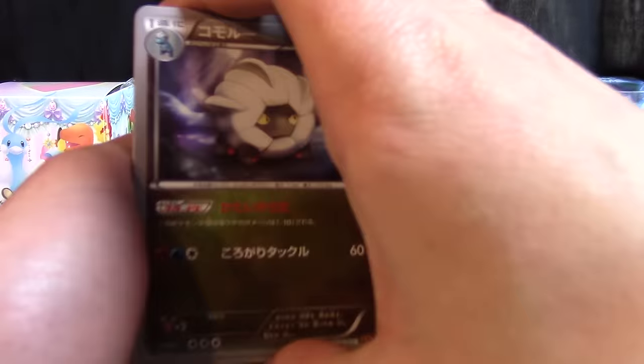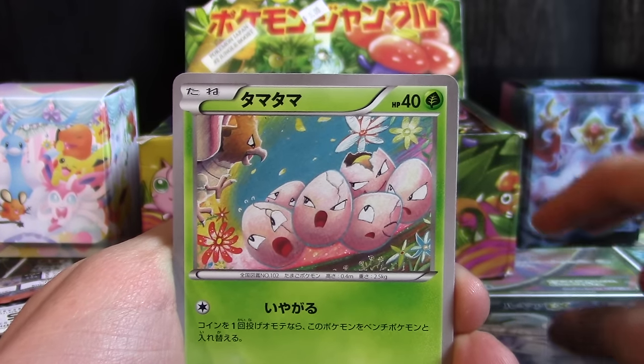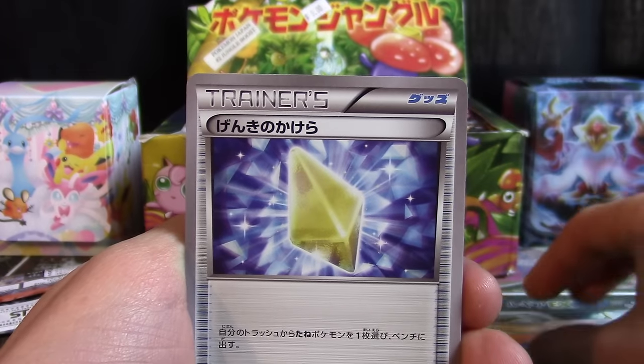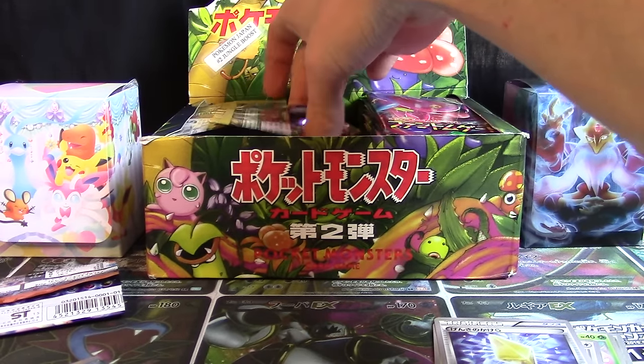So let's get into the cards, shall we. We've got a Shelgon, Exeggcute, Pidove, Ninjask, and a Max Revive if I had to guess. I don't know for certain.